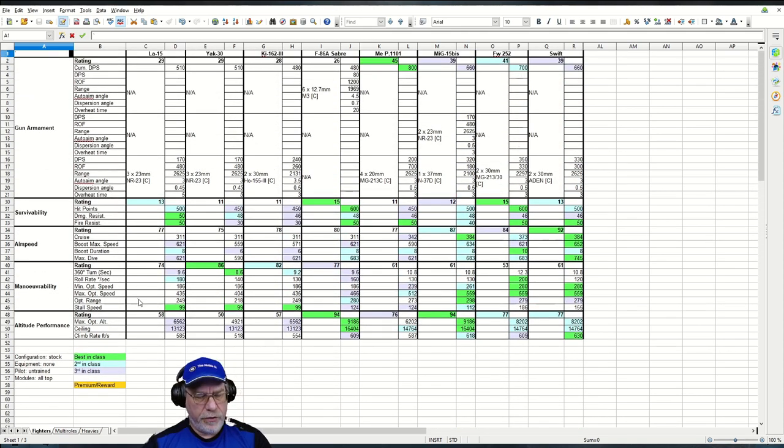Let's get into the statistics and analysis. You could argue there are four outright turn fighters among the eight tier 10 fighters, with one standout exception — the F-86 Sabre due to its very high altitude performance — and then three outright high energy fighters, with the MEP-1101 straddling the line between a turn fighter and a high energy fighter. The high energy fighters have very high damage output, and all turn fighters have much lower damage output.